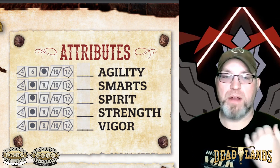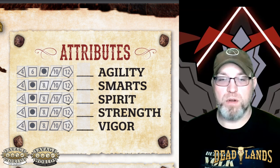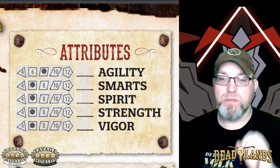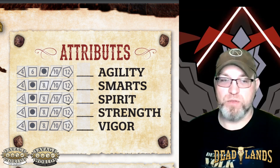Step four is going to be our attributes. In each one of your attributes, you're going to start with a D4, and then you have five points to spend to increase that die type. Raising an attribute by a die costs one point, up to a maximum of a D12.